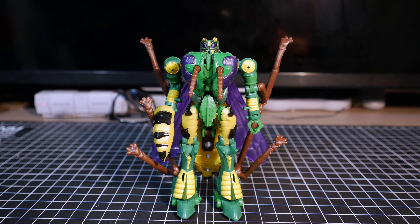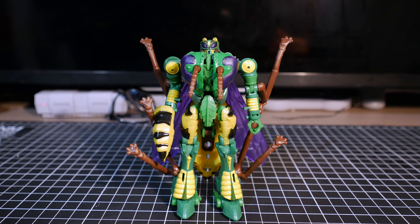No waist joint. For the legs it goes all the way to the side and kind of to the front, though slightly hindered by the pelvis and hips. To the back it goes all the way. The knees are almost 180 degrees, the feet can go up and down and swing side to side. Also, there's a Decepticon symbol on her chest.